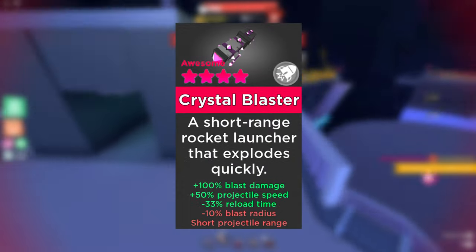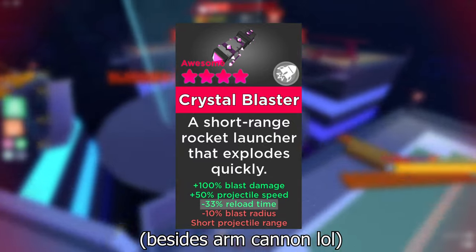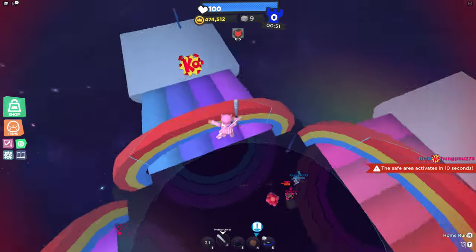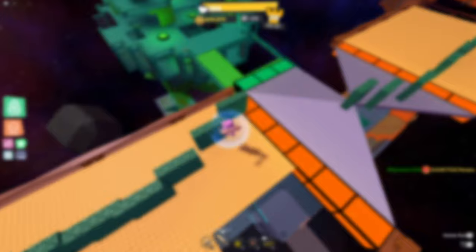The crystal blaster doesn't necessarily have a more powerful rocket jump, but it does reload the fastest, meaning you'll pretty much always have it ready, and you can do some fancy shenanigans with mid-air rocket jumps. For bombs, pretty much anything works well. There aren't any bombs that exactly complement the home runner, but there also aren't any bombs that exactly hurt the home runner either.